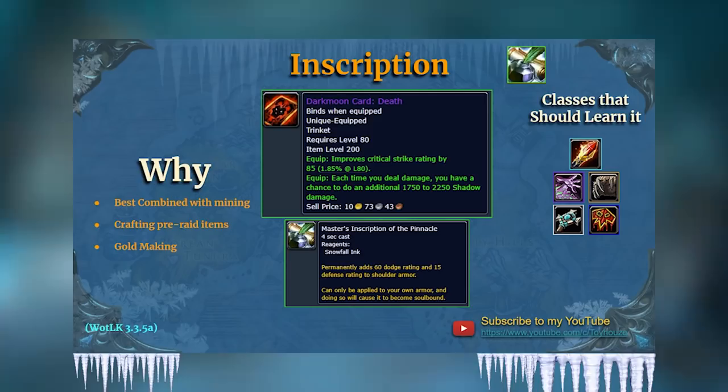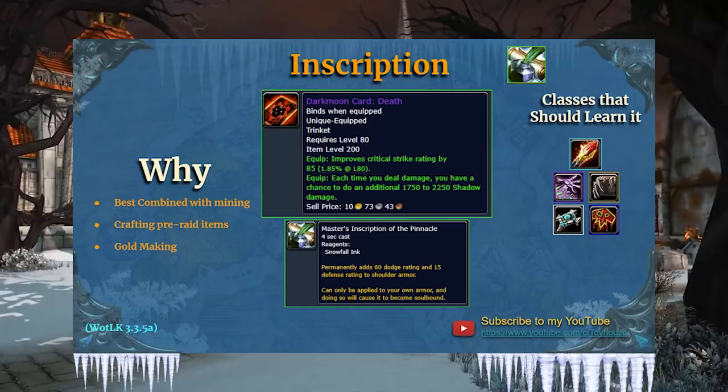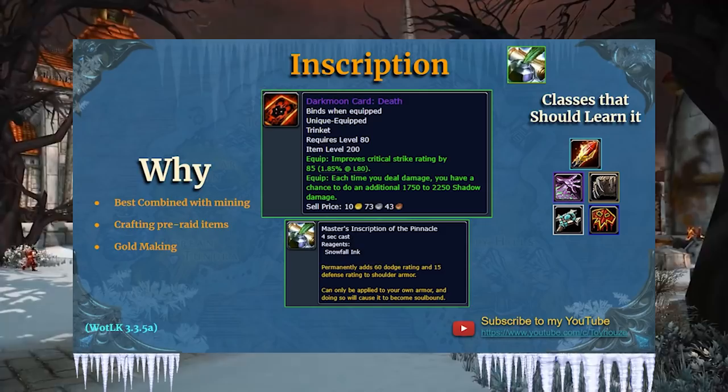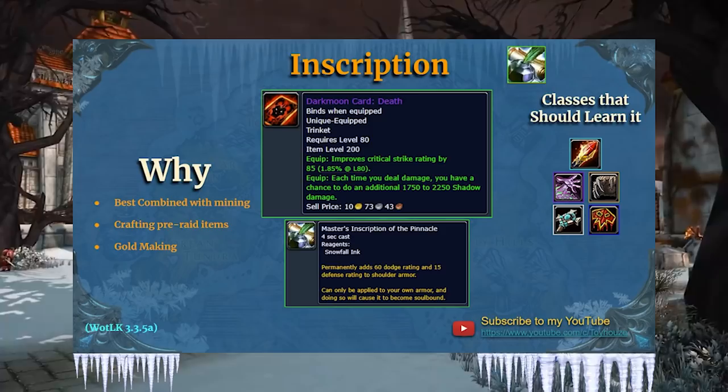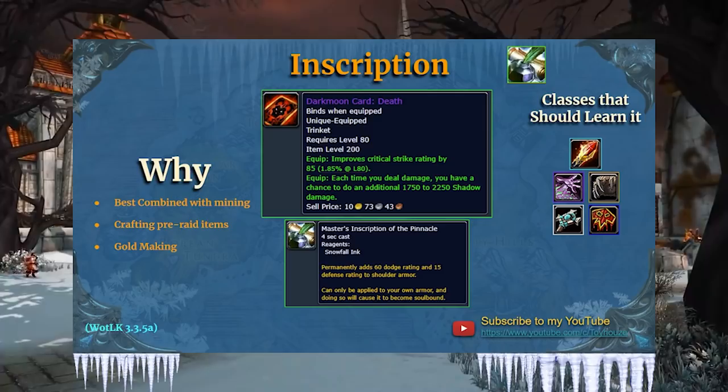Major glyphs are almost as powerful as choosing the right talents — choosing the right major glyphs is very similar. There are also shoulder inscriptions that are inscriptionist-only, which makes the profession very good for any class. Spellcasters especially benefit since Inscription creates off-hands — tomes like Tome of Whatever, which are cool spellcaster off-hands. For example, Master's Inscription of the Pinnacle permanently adds 60 dodge rating and 15 defense rating to shoulder armor.